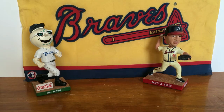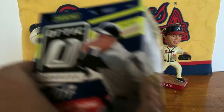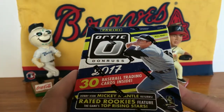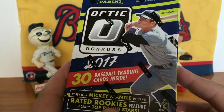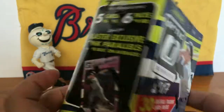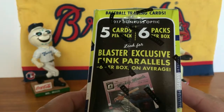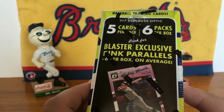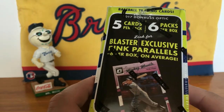Hey guys, welcome back to another All-Star Cards pack opening. In today's video we're going to open up a blaster box of 2017 Panini Donruss Optic. It's got 30 baseball cards inside — five cards per pack, six packs per box. Look for blaster exclusive pink parallels, six per box on average.